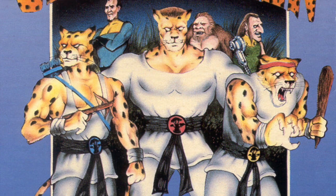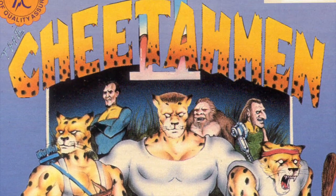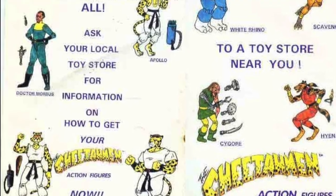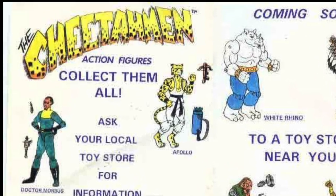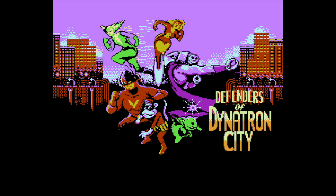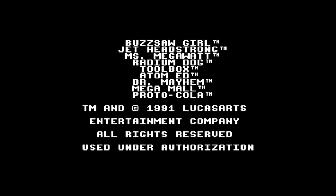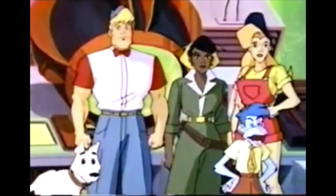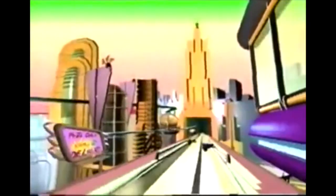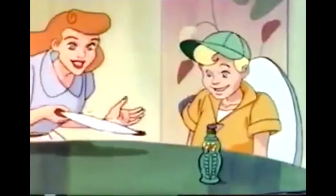You know how something like the infamous Cheetahmen was obviously designed to be the first step in a series of licensed cash-ins? Everything from cartoons to action figures to breakfast cereals? As soon as you boot up Defenders of Dinatron City and see all those trademark symbols next to the characters' names, you know exactly what this game was going for. It's for sure a sad attempt at fabricating the next Ninja Turtles, and even had a Saturday morning cartoon pilot that bizarrely echoes the themes of atomic energy, gene enhancement, and utopian society found in future games like Fallout and Bioshock.